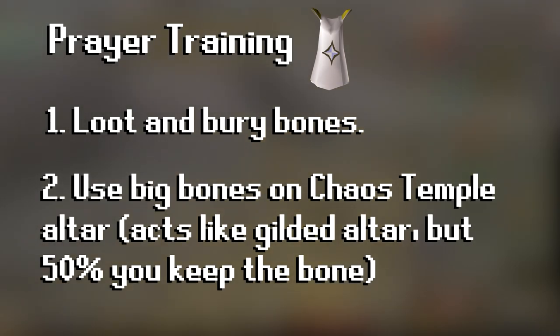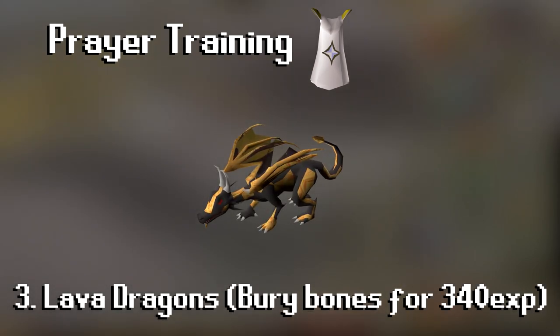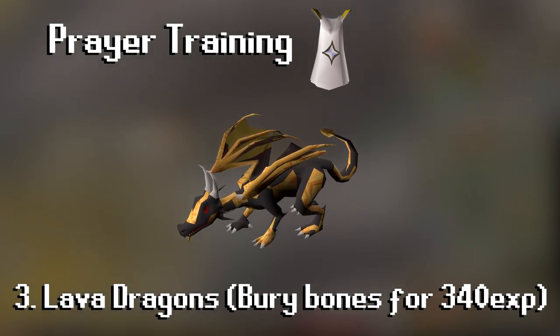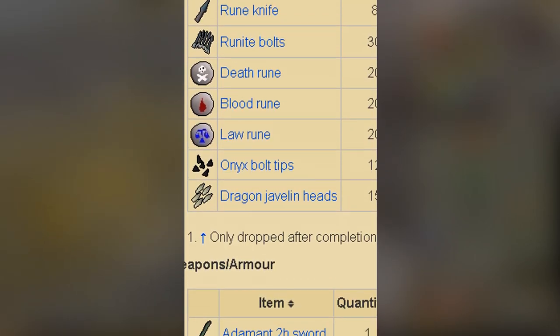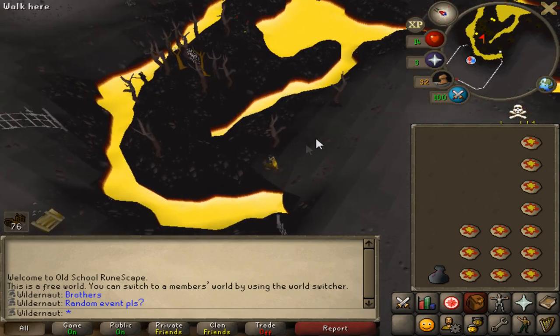The third prayer method is killing lava dragons and burying their bones for 340 XP each. This is the method I'm going to do — even though it's the most dangerous, it gets us early magic levels and they have a lot of useful drops on the table. To kill lava dragons we're going to need runes, and to get runes we're going to need money.